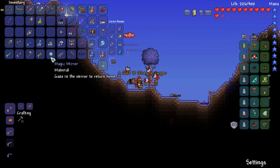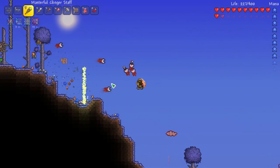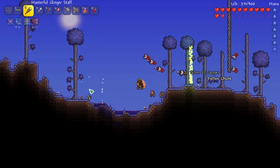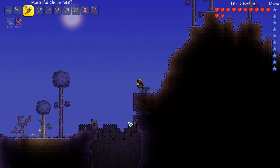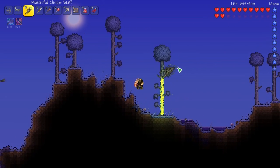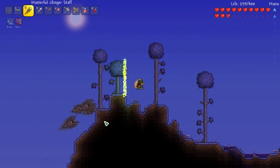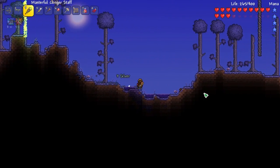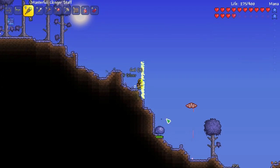We got it - yes! Clinger staff, boom bada bing. Look at that - that's amazing and it does a lot of damage. Can you guys back off? I'm trying to show off this clinger staff. There's another attack too - walk into this. It does have to stay on the floor, which is the worst part about it, but it's still really good. Come on, fly over here - boom boom, that's amazing.